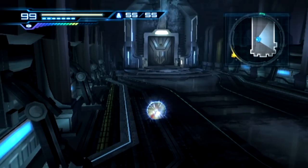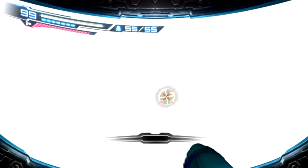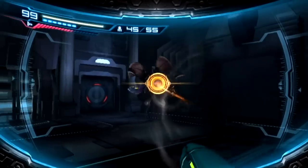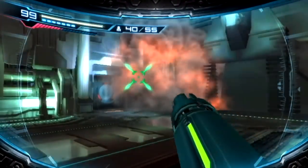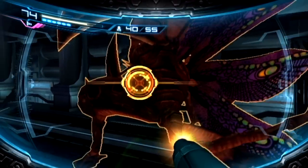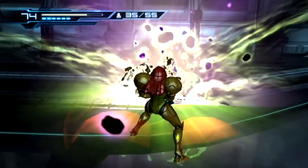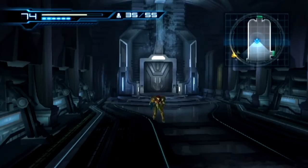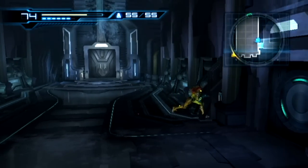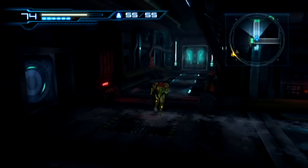Let's charge up, get out of Morph Ball mode as fast as we can, aim in, and start with the super missiles. That one hit — look at how much energy got taken away from me. It's good to recharge after every battle with those guys, because one super missile takes up five normal missiles.